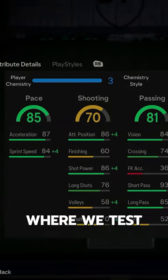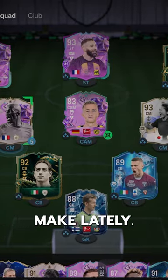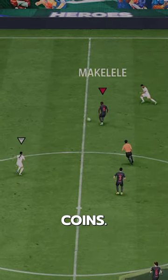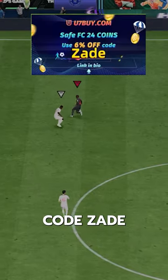Welcome to Baller or Bust, where we test FIFA cards so you don't have to. We've got FUT Birthday Make Lely. You can acquire him via SBC for about 1 million coins. If you need coins, go to U7Buy, use code ZAID for 6% off.